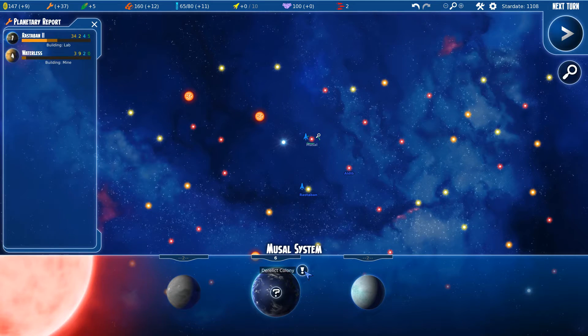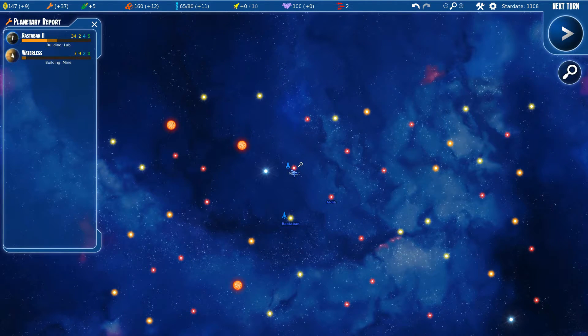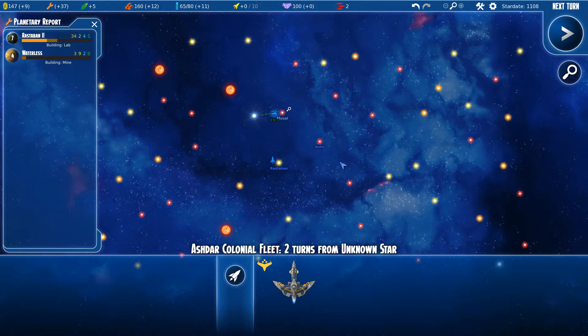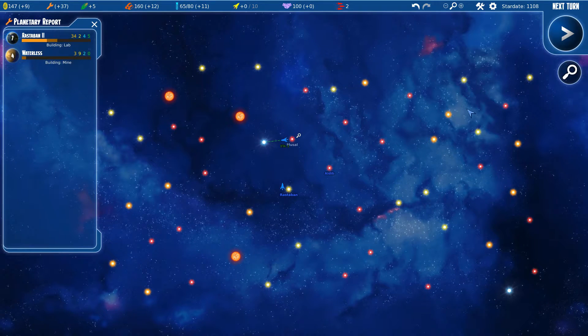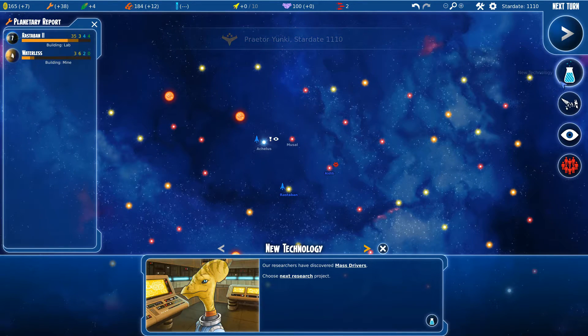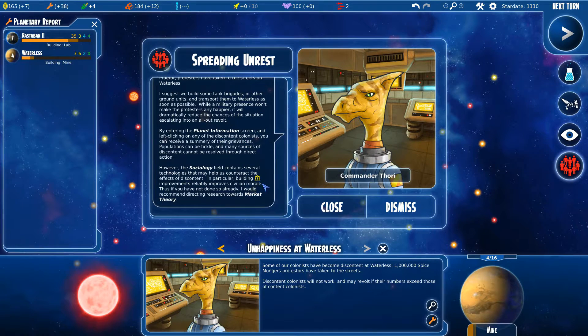We need to build another colony ship. Remember that expanding is probably the most important part of this kind of games — the AI tends to expand really fast. We explored Aculus and research is done. There's unhappiness at Waterless — they're sad — so we're going to have to build something to increase happiness.